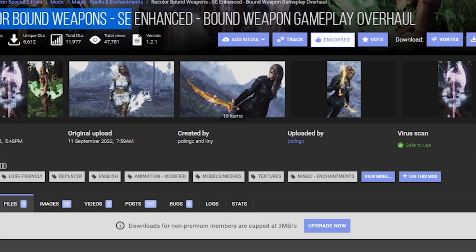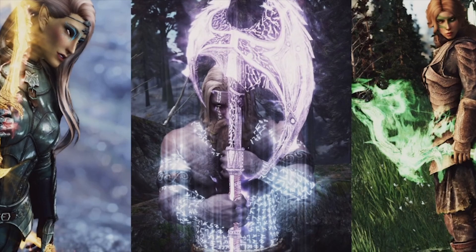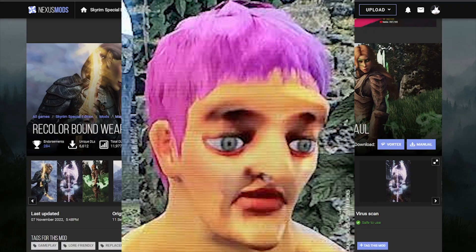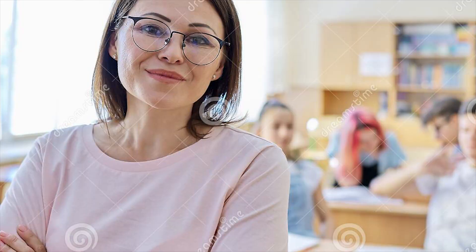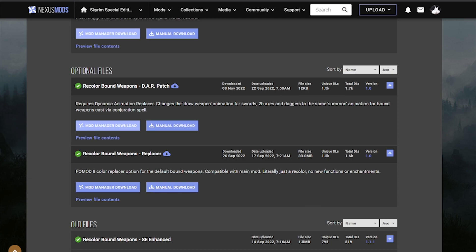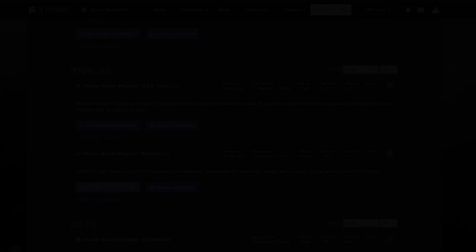Go ahead and grab Recolor Bound Weapons. This is going to add a variation of colored versions when it comes to Bound Weapons, because Bound Weapons in Skyrim feel a little bit barren if you ask me. So you really want to enhance that. Grab the main file, grab the DARPA patch which is going to add special animations for your Bound Weapons — which is super cool. And I will highly recommend to pick the replace option to replace the original Bound Weapons, so you can grab all of those files.